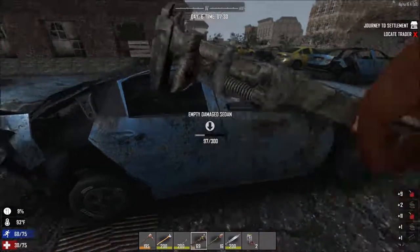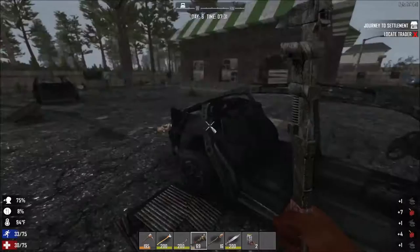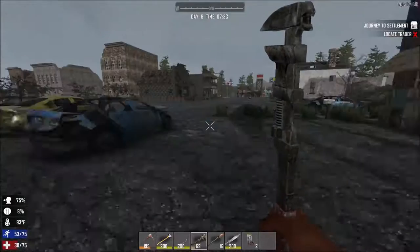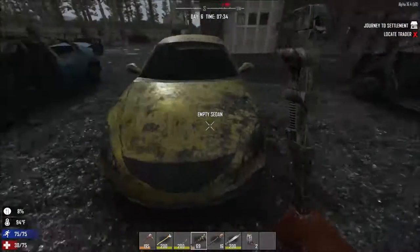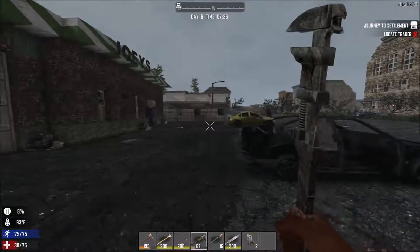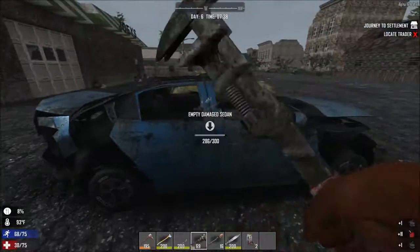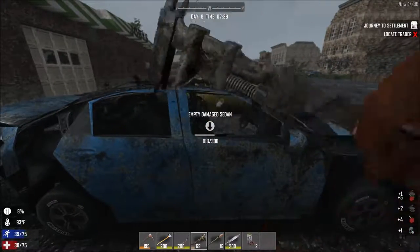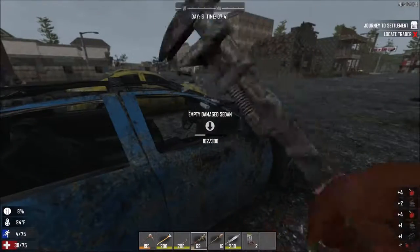Joel was showing that in the new update, one of the things they're looking at doing is making it so you can drive cars around. I think that's a fantastic idea — it never made sense to me that you couldn't fix up one of these vehicles lying all over the place. There's a car right here in pretty good shape. You would think you should be able to fix one of these up, so I'm glad they're taking that on. If you want to see that, search Joel J-O-E-L and Seven Days to Die and he'll take you through a preview of things coming in the newer updates.